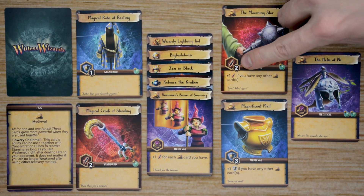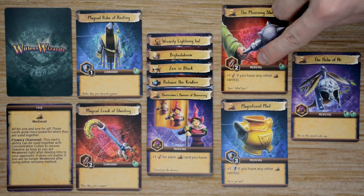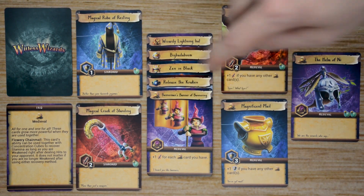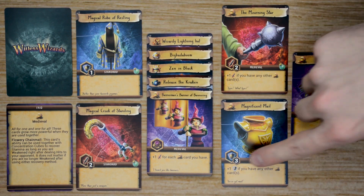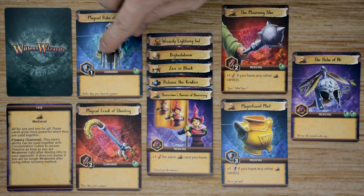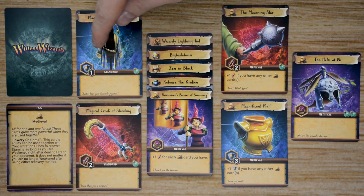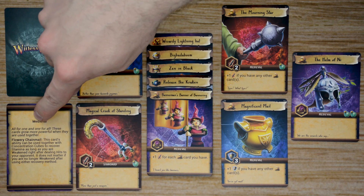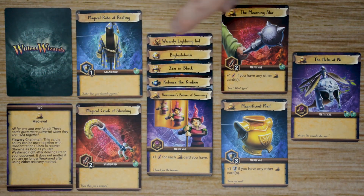If it's an attack or defense card, it will list a number that adds to the attack or defense. You also have the set it's part of listed again. On the side of the card is the Concentration Cubes it'll grant at the end of that player's turn. Some cards will also have text that adds different abilities you'll resolve when using it. Standard Equipment cards will be dealt out at the beginning of the game, and when discarded, they're simply returned to the box — they will not be reshuffled into the equipment deck. Finally, there are FAQ cards that match each of the sets, and you'll want to bring these out for important information about cards in those sets.